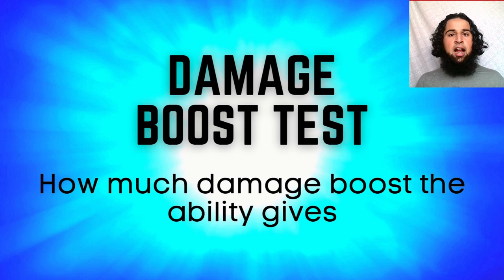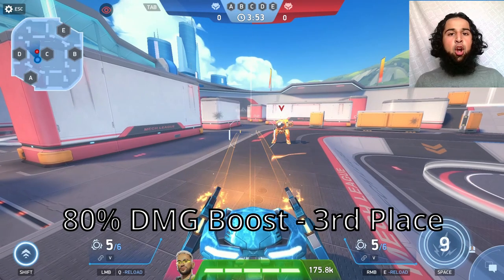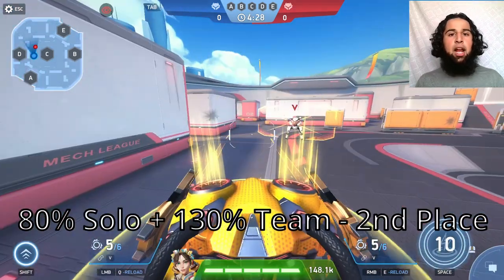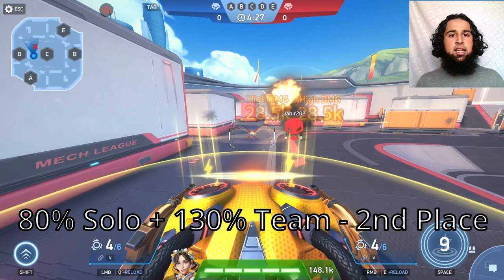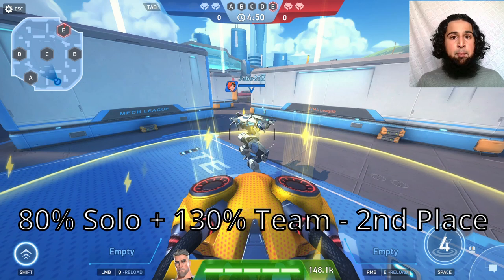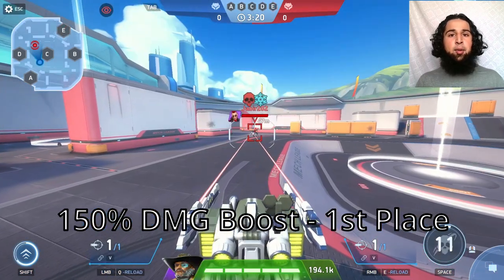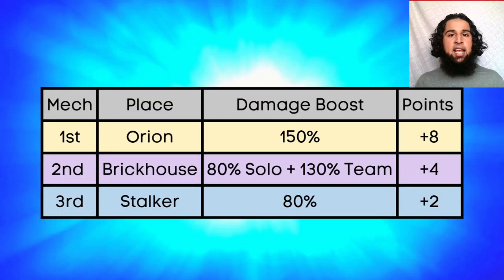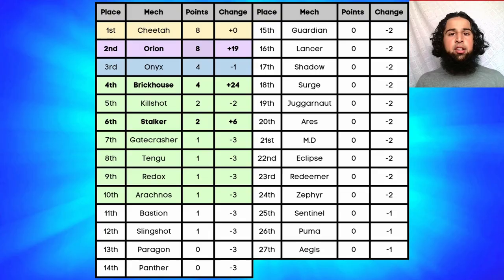Next is the damage boost test, ranking by how much damage boost the ability gives. Stalker's ability gives an 80% damage boost (3rd place). Brickhouse's ability also gives 80% to himself but 130% to his team (2nd place). Orion's ability gives a 150% damage boost, earning 1st place and eight points. Brickhouse gets four, Stalker gets two.